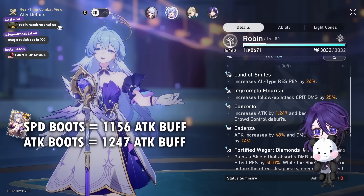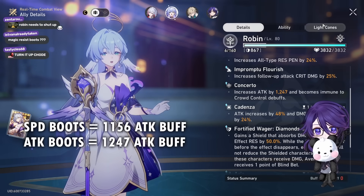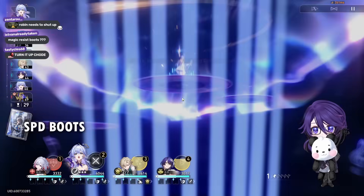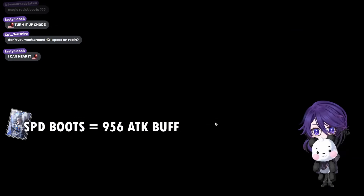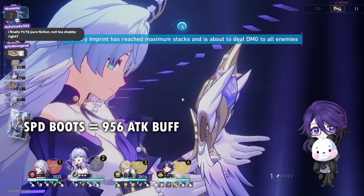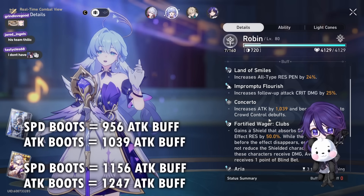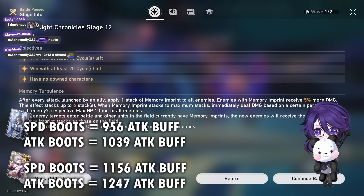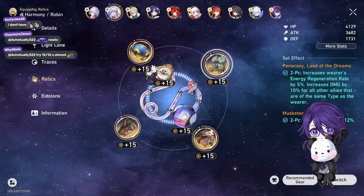With attack boots, the attack buff becomes 1247. The difference really isn't that much between attack versus speed boots. I tried the Bronya light cone as well — with attack boots the buff was 956 with 4000 attack, and with attack boots it goes to 1039. So as you can see, the difference between attack boots versus any other boots is very minimal — at best it's like 100 more attack buff for your team, and I think those amounts of buff are not too valuable.